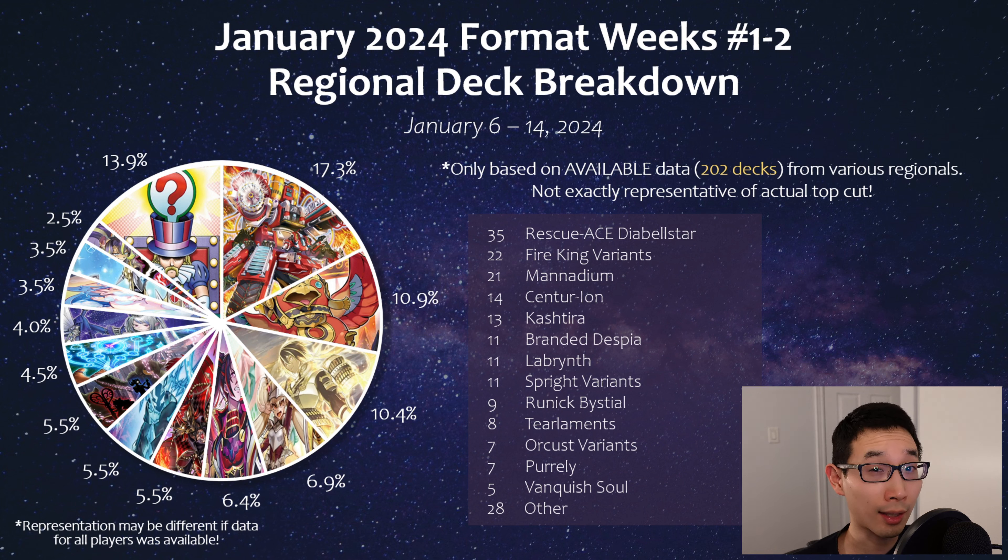Manadium, not surprisingly, didn't get hit on the banlist and they're really showcasing how strong they are. Spright got Starter back to three — not a huge change but it helps consistency, and there are a lot of Spright variants. Centurion and Keshira are still pretty strong. Branded Despia is topping a good amount in this new format. Labyrinth may be a little underrepresented, and keep in mind Transaction Rollback is not legal yet, so it's going to be a lot stronger once it is.